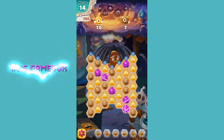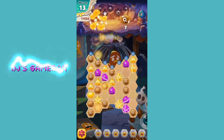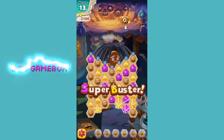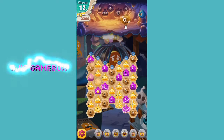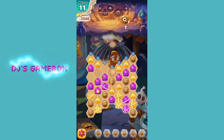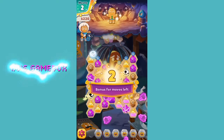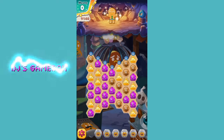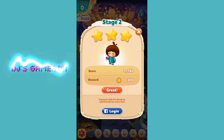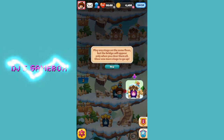Oh yeah, look at all these yellows we can get. Let's get some brown ones. See if we get any combos here. The combo animation is kind of just — eh, not too exciting. Play any stage on the same floor, but the bridge will appear only when you clear them all. Clear one more stage to go up.